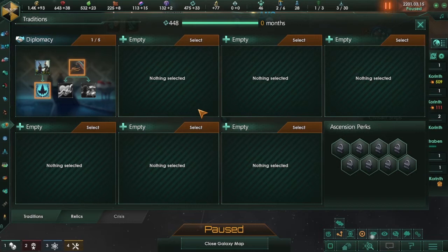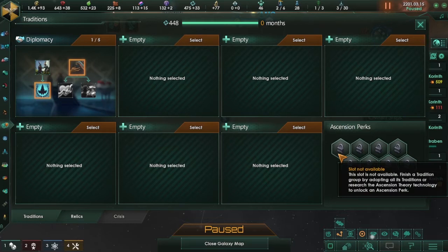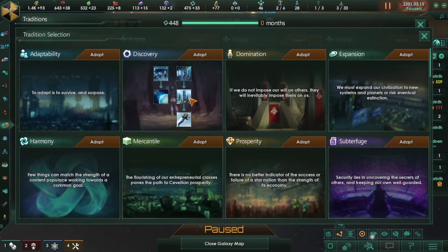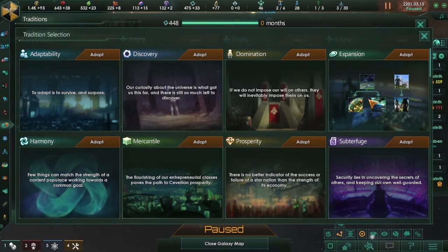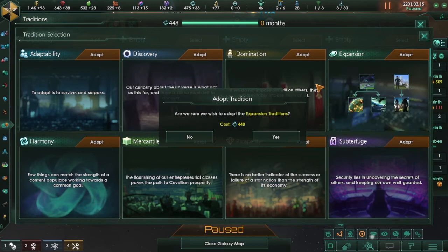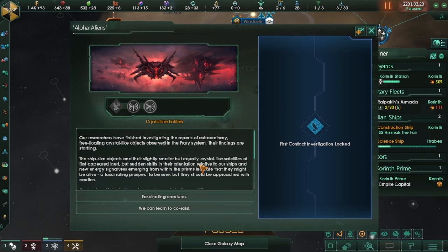Traditions are available — this is a big thing you get to do every so often. You'll spend influence and see how long that's going to be. Here you have diplomacy, which already has one thing unlocked — the federation — that comes with this specific empire setup. You can increase different stuff, and as you finish them you get diplomatic weight plus 10%, available envoys, and an ascension perk, which are super cool things. Or you can go in and select one of the other tradition trees.